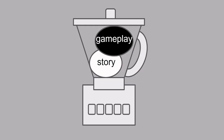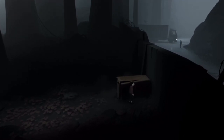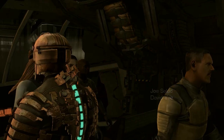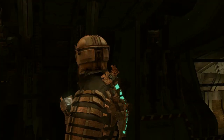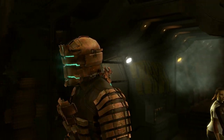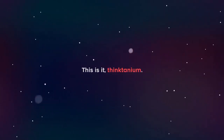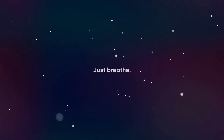It blends story and gameplay together very well by conveying some serious emotions while keeping the quality of the gameplay high. There are games that focus just on story, like Inside, or just on gameplay, like Mario. There are even games that have good story and good gameplay but are unable to bridge the gap between them, like Dead Space. And then there's Celeste, a game whose story directly impacts the gameplay, giving each section weight and making each level feel important.